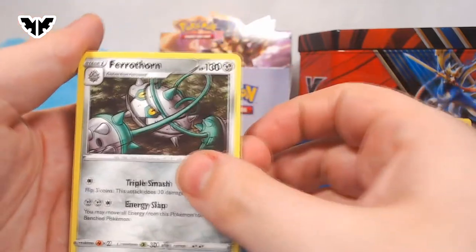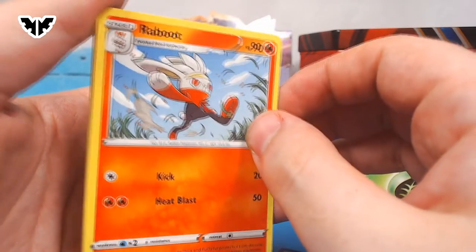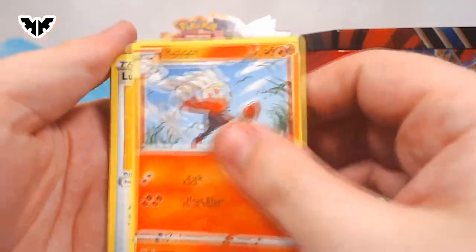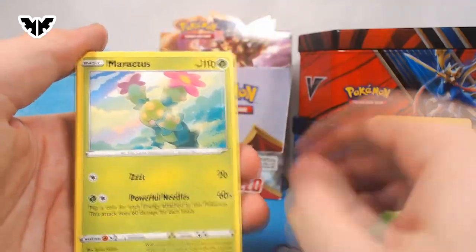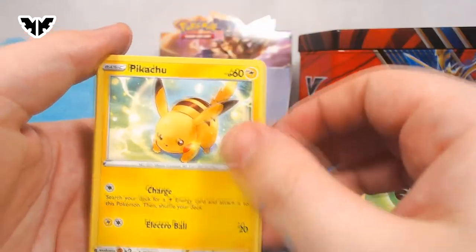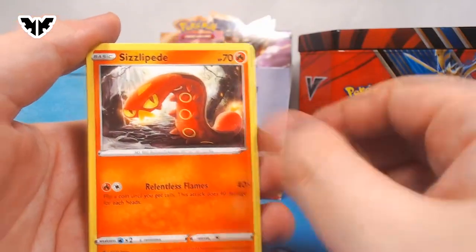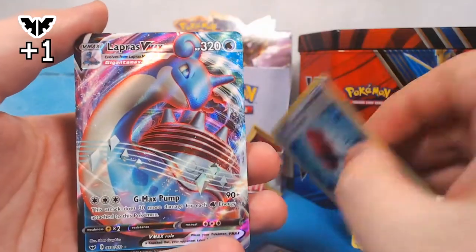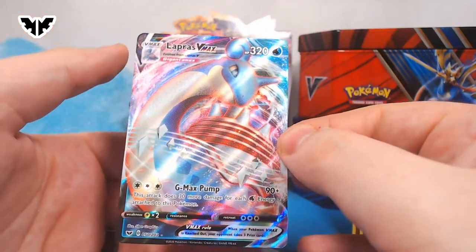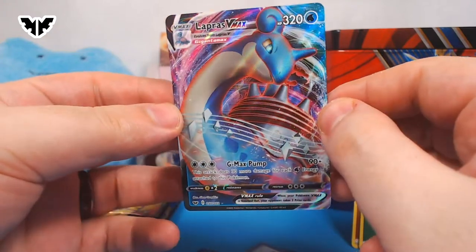Let's start off with a Ferrothorn. A Raboot — is this the new Raboot? We're missing a Raboot. Lum Berry. Sinistea. Maractus. Pikachu. Galarian Meowth again. Sizzlipede. Everything in here looks pretty normal. Crushing Hammer at the very end. Oh man. Is that four? That's a Lapras VMAX. Not a V — VMAX.